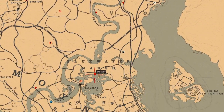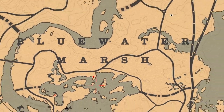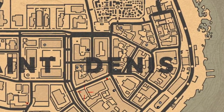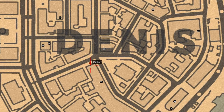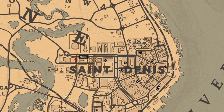Then we got a woman to be saved from alligators at this occasion. Then we got a man ambushed on those alleyways behind the gunsmith. And the mission giver is over here at this occasion, then a woman over here.